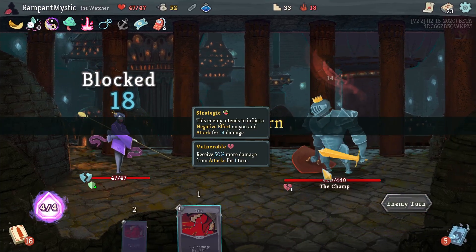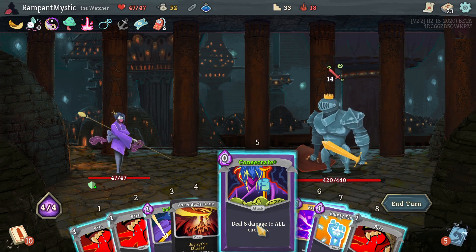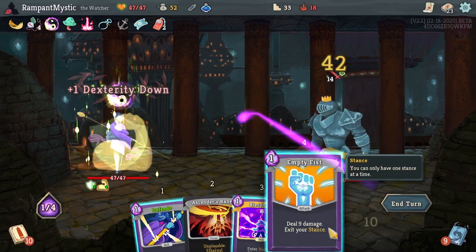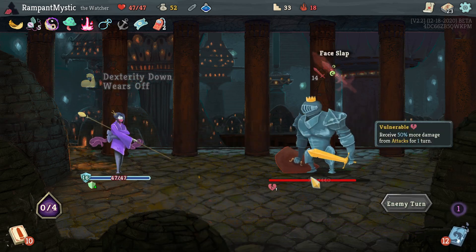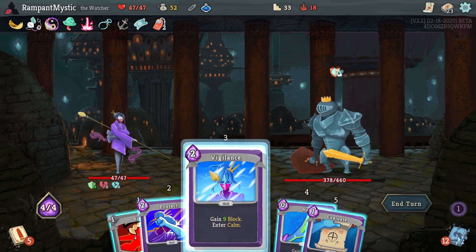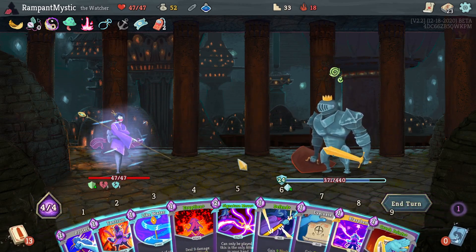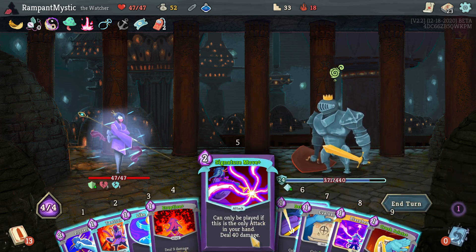Not bad for an opening round. Blasphemy can't be used yet — there's going to be a turn in which it's going to be used, but we'll see which one. I need one Defenda. I do need one, just the one. This means I'm playing all these. Probably Empty Fist should have been first there, before one of the bites, since it's a little bit of extra damage.